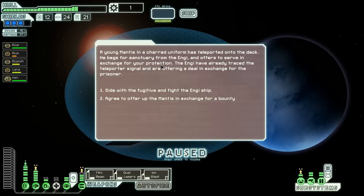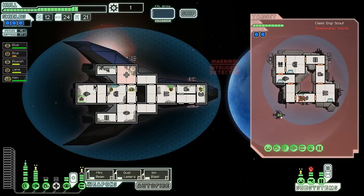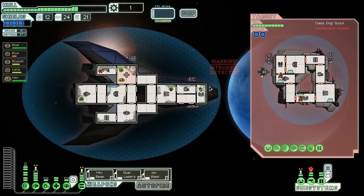Teleporters — it's a mantis begging for mercy. We could either offer him up for a bounty or side with him. I forgot to heal, so I don't know. Should we side with a mantis? Nah, let's just get him back. Surprise — it was a trap! How am I not surprised? I'm never surprised by these traps now. Alright, so this is looking okay — just beams and one invader. I think we can hold them off. Let's get some healing going on. I actually don't need to worry about my cloaking too much this time around.